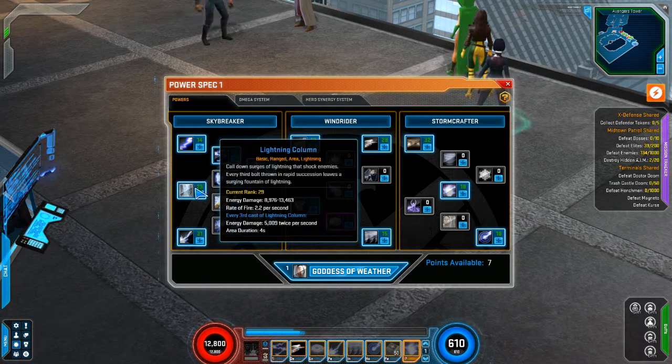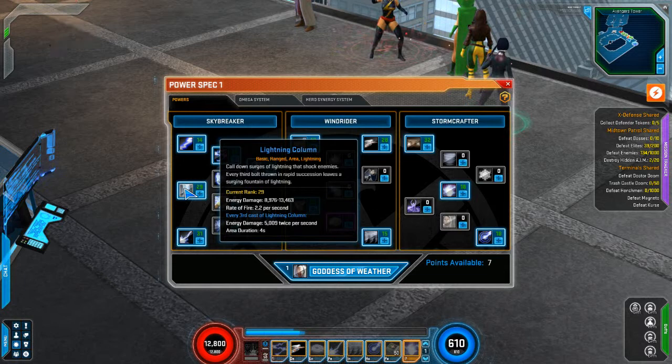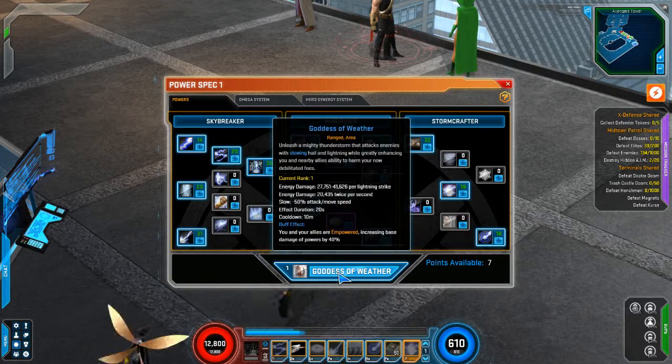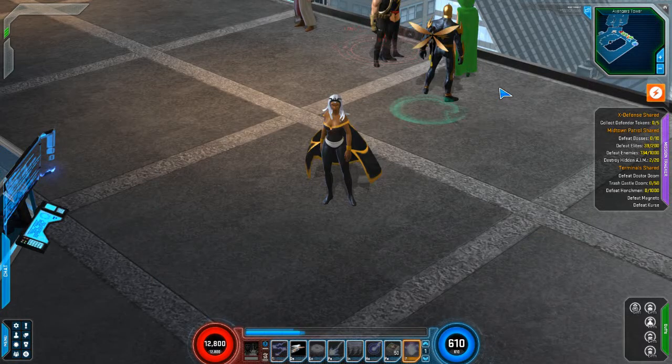I've also got quite a few points into Lightning Column — that's what I use mostly for a single target. If we're hunting down dupes and I know there are going to be like seven dupes out there, I'll switch out Chain Lightning for Lightning Column because it does a lot of damage for as many ranks as there are. The Goddess of Weather ultimate power is probably the most powerful ultimate power I've come across so far — probably top three at least if not the top one. And of all the signature powers, Typhoon has been the most powerful. That's pretty good; I like Storm a lot, she's been really good.